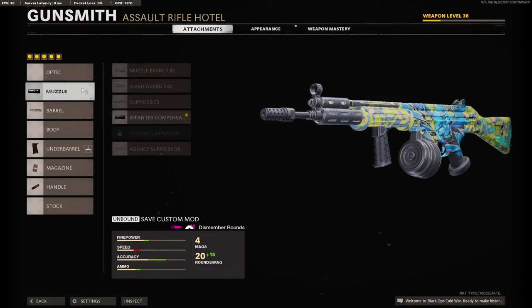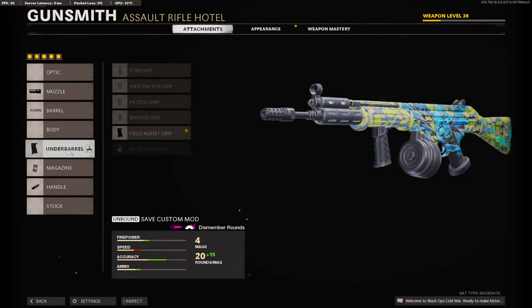On this class setup you're going to need the infantry compensator, a reinforced heavy barrel, a field agent grip, a 35 round drum, and the SASR jungle grip.